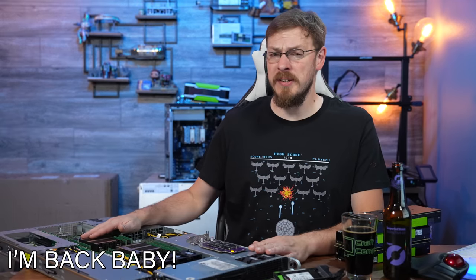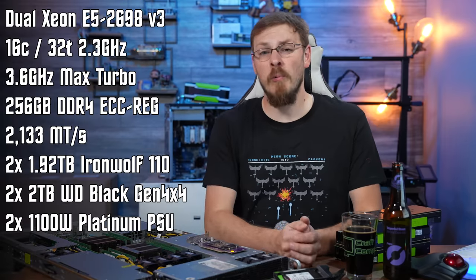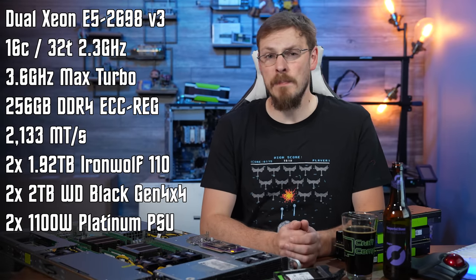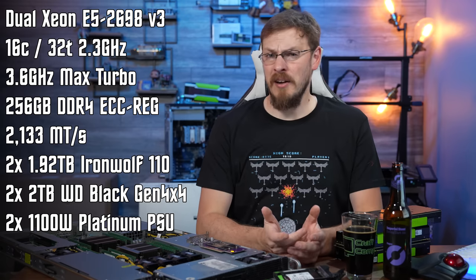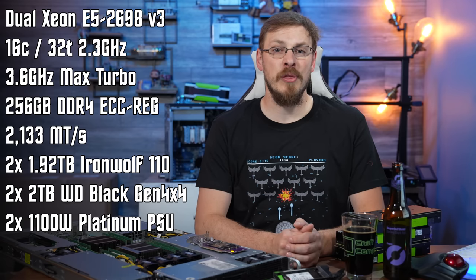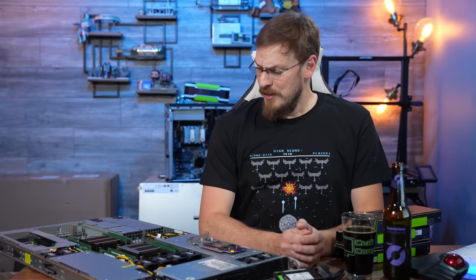Here's a quick refresher on the rest of the hardware. This is an Elemental 1U server that I picked up off eBay for $279. Inside is a Supermicro 1028TR motherboard with dual 2011 V3 sockets. I've got a pair of Intel Xeon 2898 V3 CPUs, which are 16-core and 32-thread each, running at 3.6GHz max turbo. Alongside those is 256GB of DDR4 ECC-registered memory running at 2133 megatransfers per second. To keep everything fed with power, we have a pair of 1100W platinum rated power supplies. With all that out of the way, let's get this thing together and get to some testing.